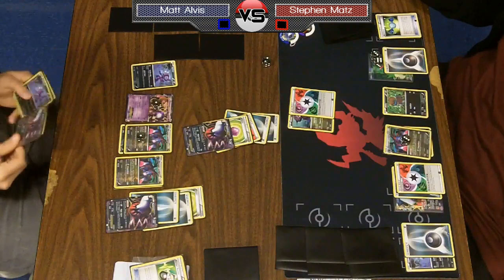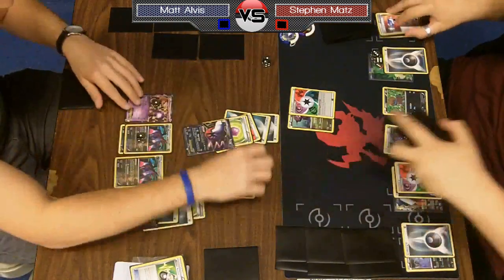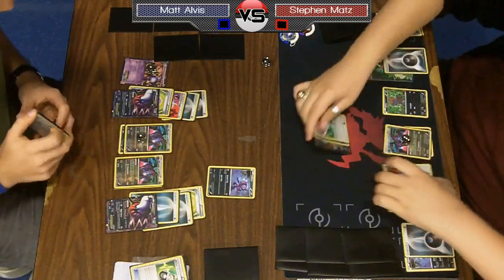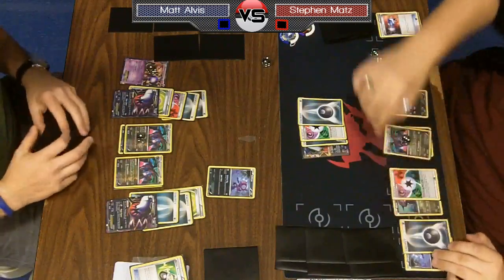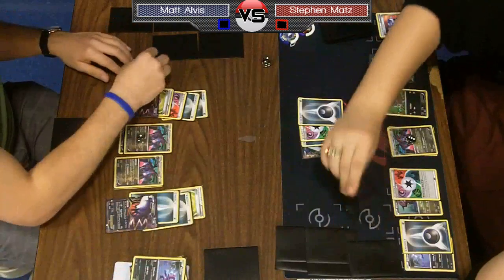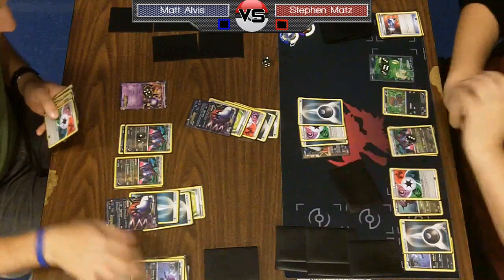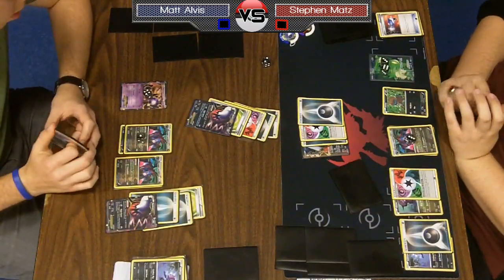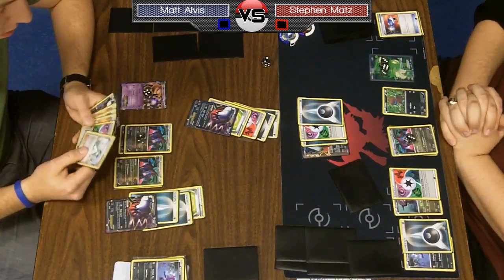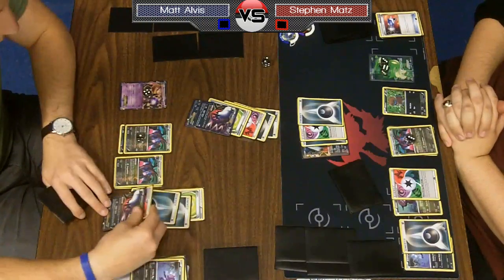Steven has his Hydreigon out and goes for the Night Spear — but he's actually targeting the Sableye rather than hitting the active for 70. He takes the cheap prize and puts 30 on the Mewtwo, which sets up a Dragon Blast knockout later. The good part for Matt is that he's got two Hydreigons out, so if Steven uses Dragon Blast, Matt can just knock out Steven's Hydreigon and will probably just win from there.